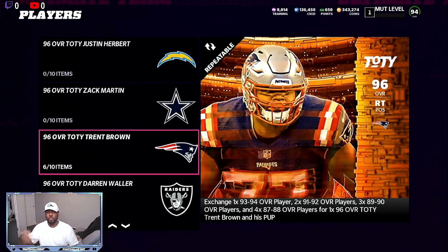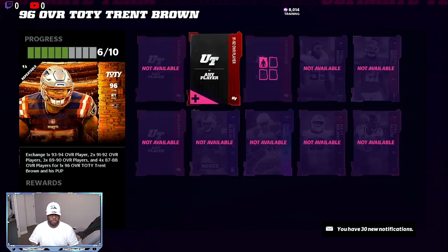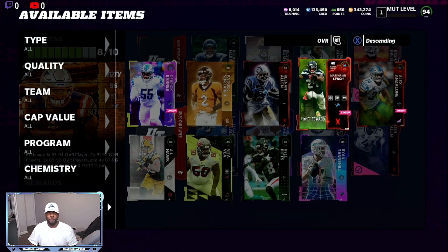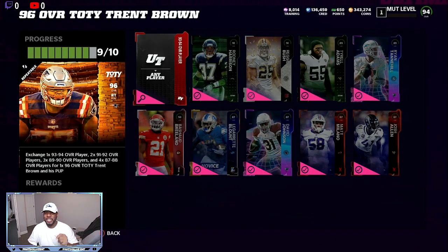He is going for between 230,000 and 260,000 coins. You can get this completed for around 185,000 coins. Now the longer the video is out, the more people are going to know about it and the less chance of it being very profitable. I just got all these free cards from EA so I can put them into the set, then I can sell this 96 overall team of the year — Trent Brown and his power up. I'll spend maybe 70,000 coins at the most and I can resell him for 240,000.